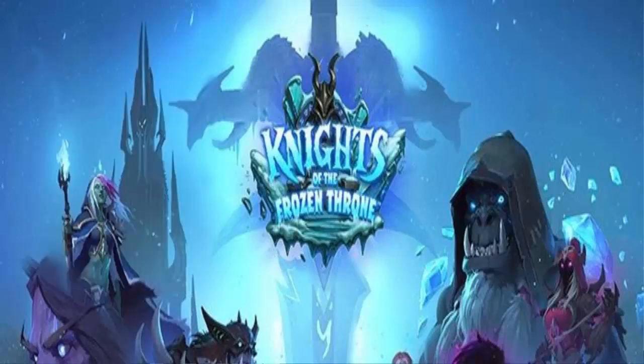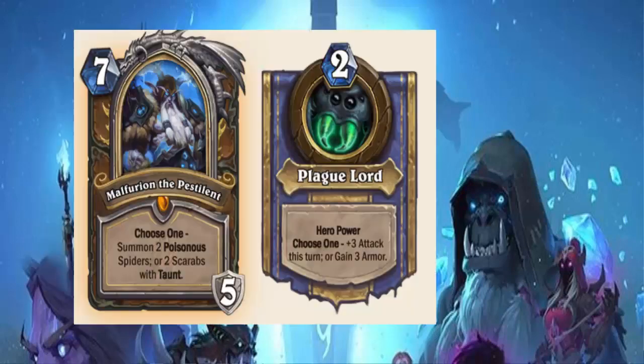Next up, we have Malfurion the Pestilent, the Druid Death Knight. He's a 7-cost Death Knight — when he comes in, you choose one: summon two poisonous spiders, or two scarabs with taunt. His hero power is the 2-cost Plague Lord — a choose one hero power where you can either get 3 attack this turn, or 3 armor. This is really powerful all around.